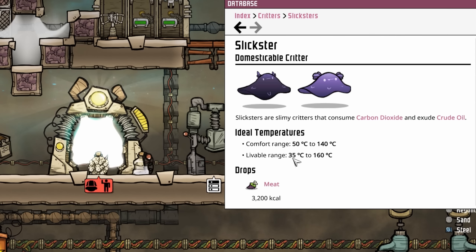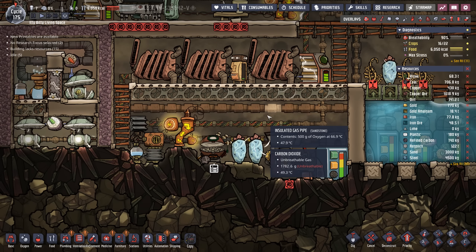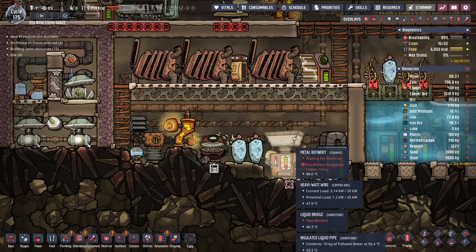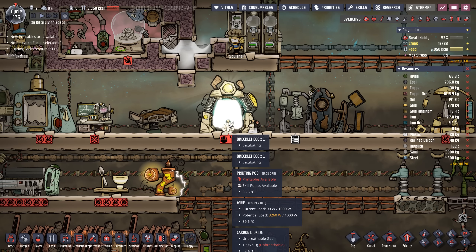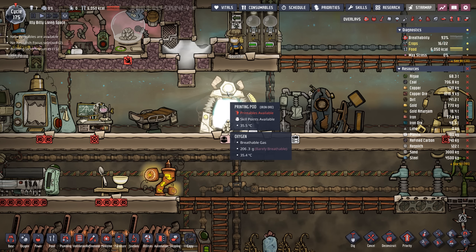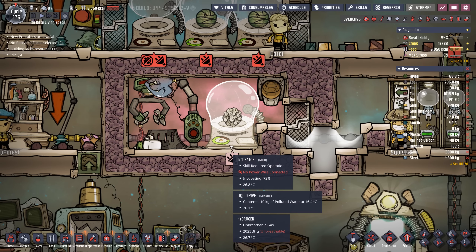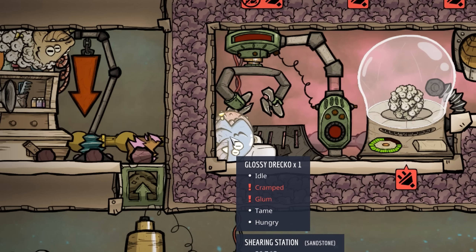The livable range for a slickster is 35 to 160 degrees, and the average temp here right now is about 45 degrees. But once we start taking some of this out to make room for a dirty brick, I'm afraid the temperature is going to drop too much. Long story short, we're just going to leave the printing pod sitting there glowing until we are ready for our slickster. Also in another update, look who's finally decided to start giving us plastic — thank you, Mr. Glossy Draco.